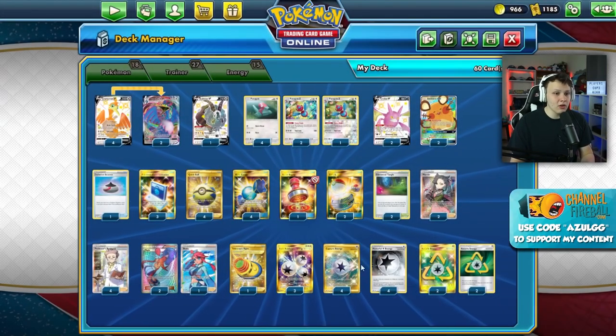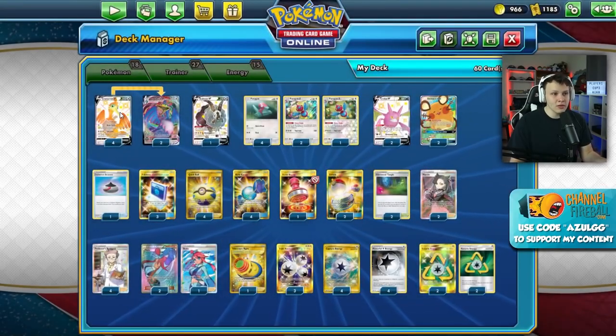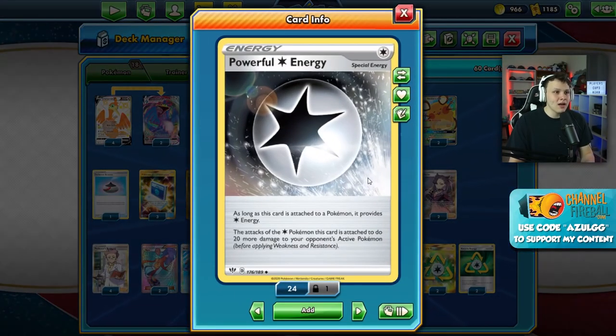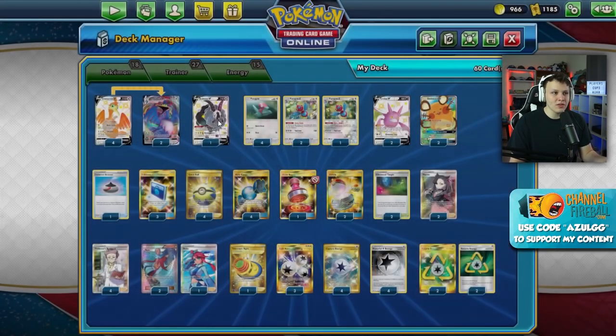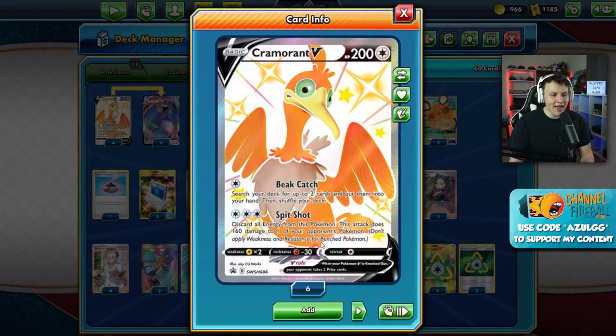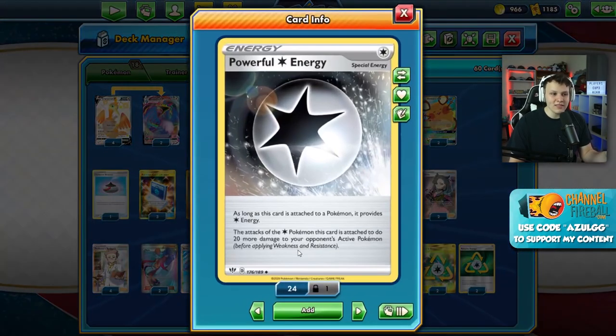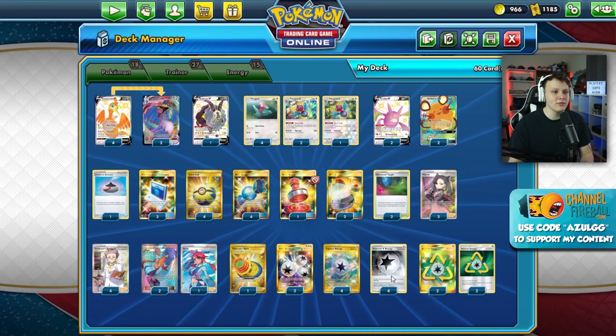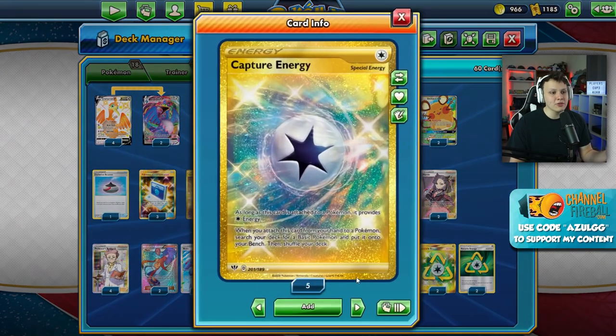The special energy we're running are Recycle Energy, which works super well with all of our attackers. The obvious synergy is with Spit Shot - we Spit Shot, the energy goes back to our hand to use again on a later turn. Powerful Energy provides one energy but also allows us to do plus 20 damage, which is super strong with Dubwool. We can also Spit Shot the active Pokemon for more damage if we want to KO something like a Boltund, and two Powerful Energies on the active can knock that out.